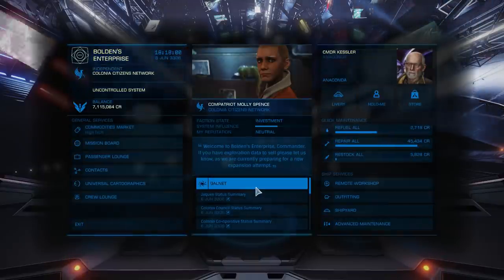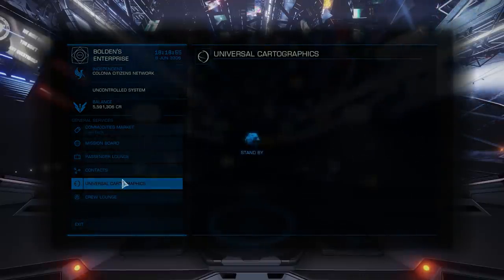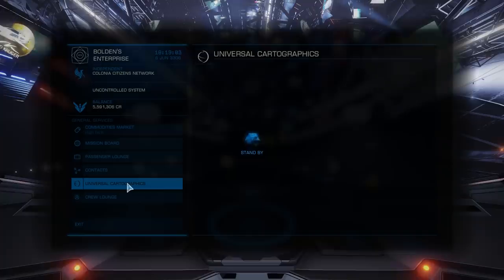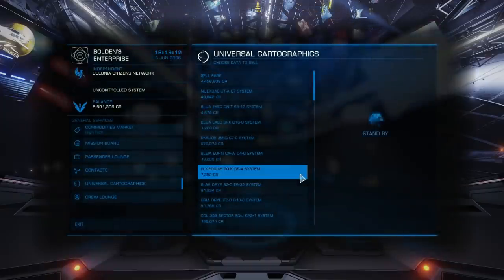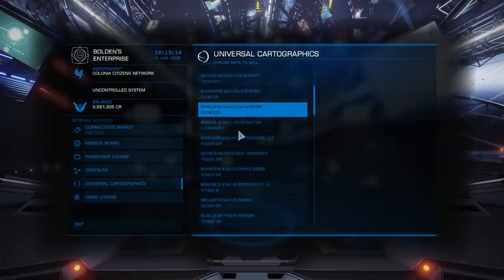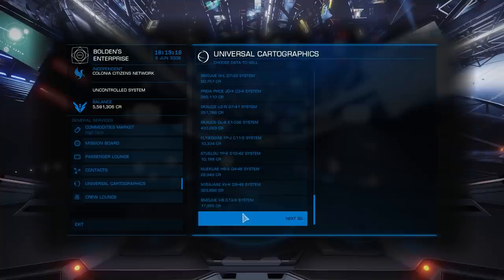Let's see what I can get for some of this cartographic data that I gathered along the way, because I'm down to the bones of my arse here. I spent a fortune outfitting this Anaconda, and I've basically got enough money to be able to insure the ship every time I fly it. So I'm going to sell some of this cartographic data and get myself some seed money. And just this one page alone is worth 4.5 million credits — I don't know how many pages I have. A lot.